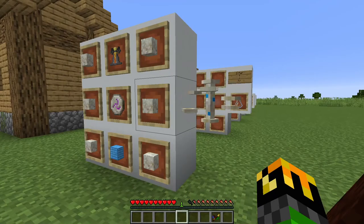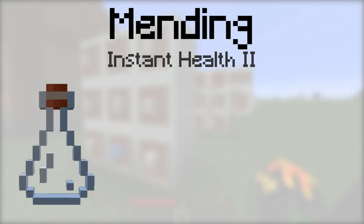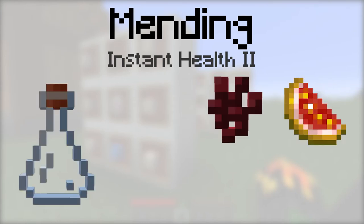As I go over the different potion effects, I will list which items they will work with, how long they will last. Note that not all effects will work on all three different items. Mending provides the instant health 2 potion effect. To make it, you need to place a vial, then a nether wart, glistering melon, and a potato in the botanical brewery.